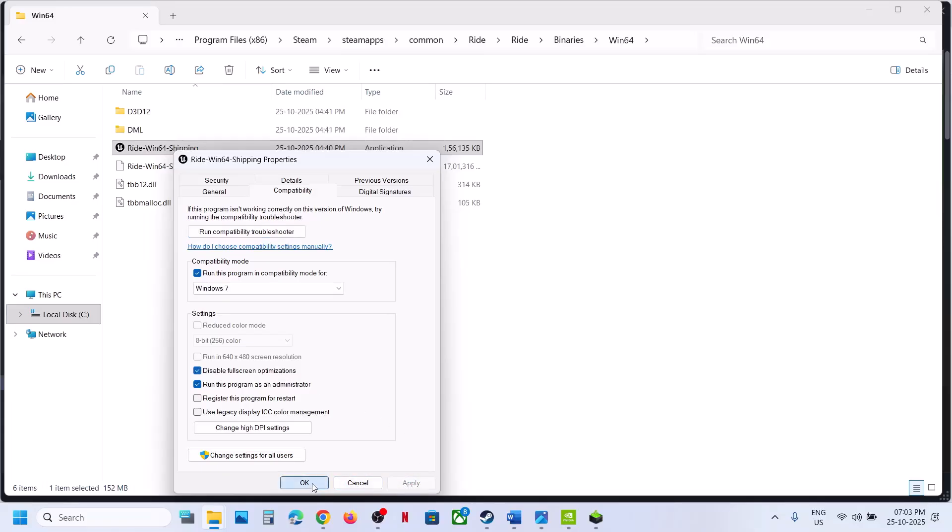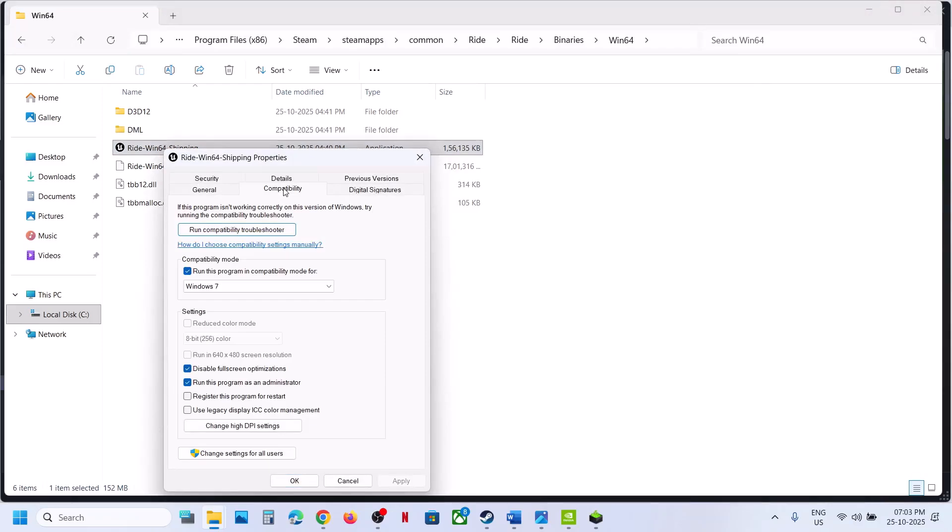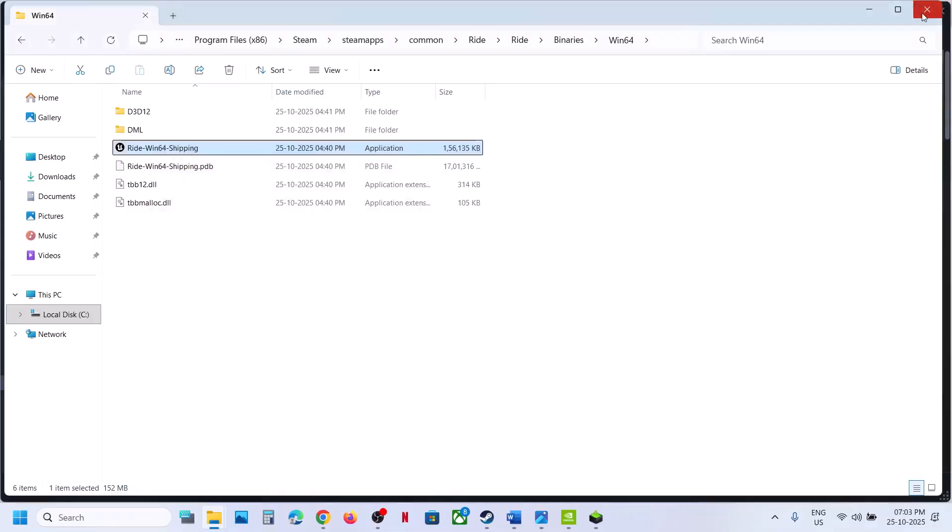Hit Apply and click OK. Launch the game and check. If still not working after you have put a check on all these boxes, you can uncheck these boxes, hit Apply, click OK, and then follow the next step.